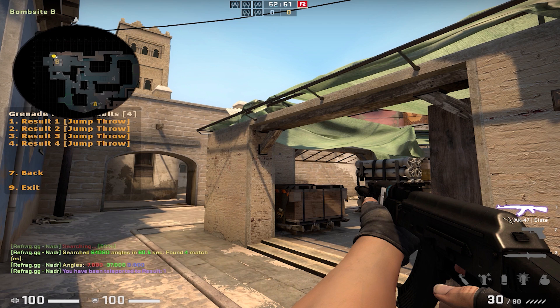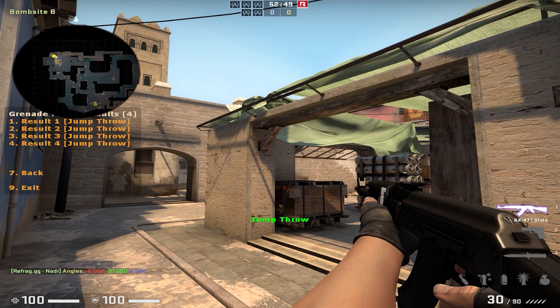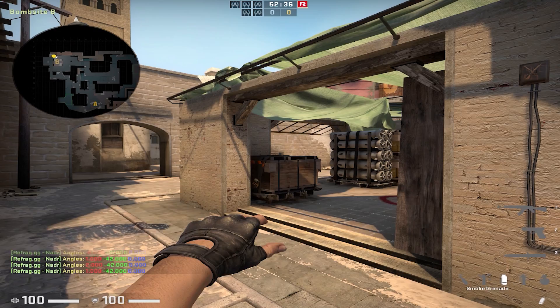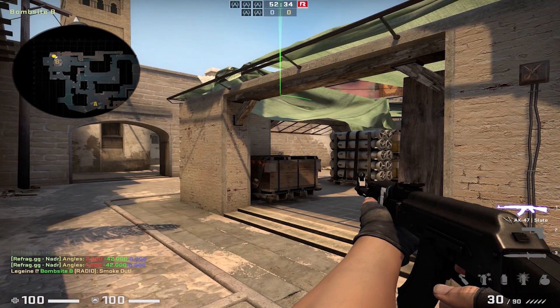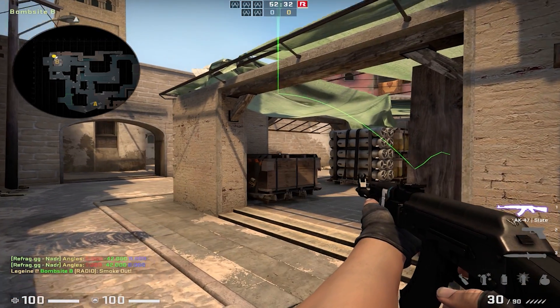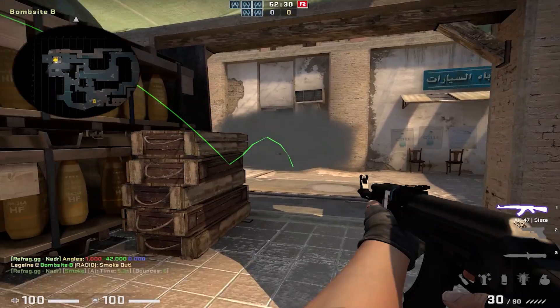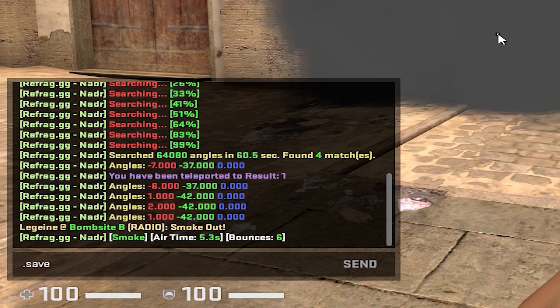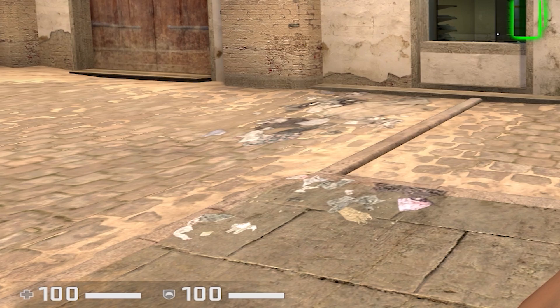After it's finished, you will be presented with several options, and you can cycle between them to look for the one you prefer. And just like that, you've found a new smoke lineup. You can then use the save grenade feature, mentioned earlier in the video, to save the lineup.